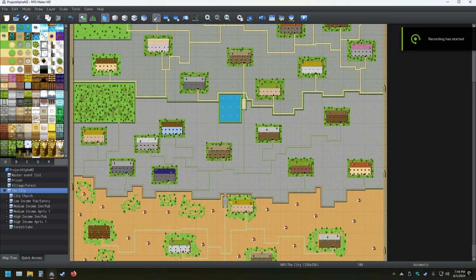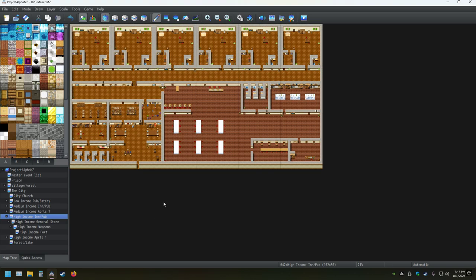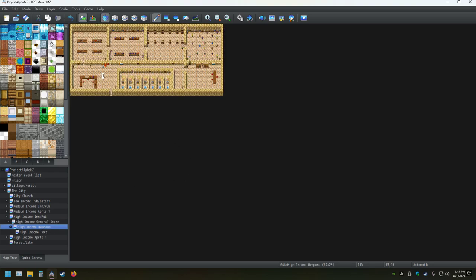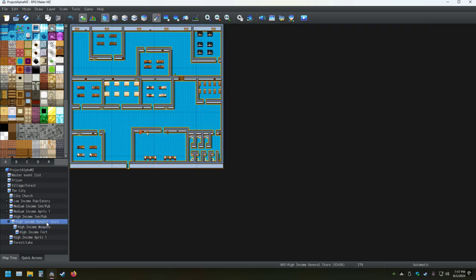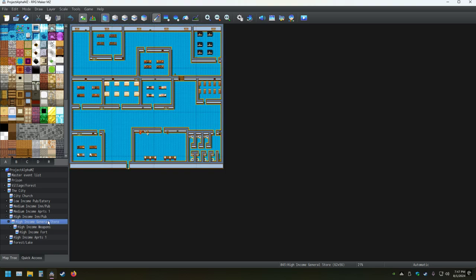Hello everyone, welcome back to my YouTube channel. I'm working more on my RPG Maker project. I believe I am done with the city for now. I went ahead and copied over the medium income maps and made them high income. I'll try to modify them on my own time, but I don't really know how — I could redo them but it would take a while.